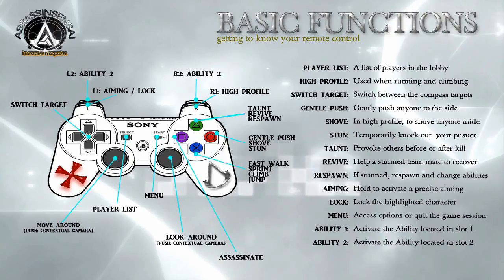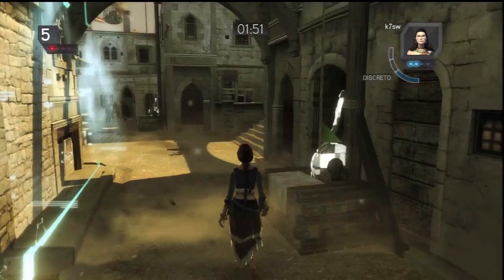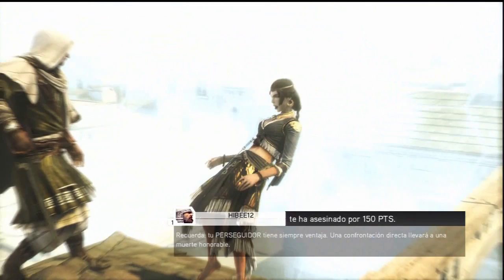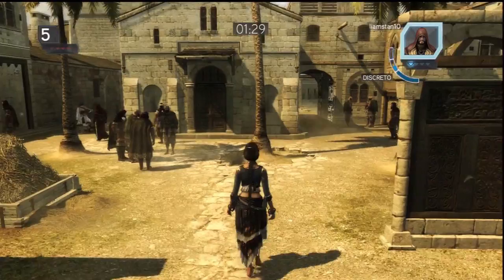Please take note that some of these features may require a combination of buttons. For example, to climb you must hold down R1 (the high profile button), the X button to climb, and the left joystick to indicate the direction you wish to go. You may also voluntarily combine these buttons at will. For example, you can walk forward by pressing the left joystick up while looking to the side with the right joystick, and gently push civilians by pressing the circle button.